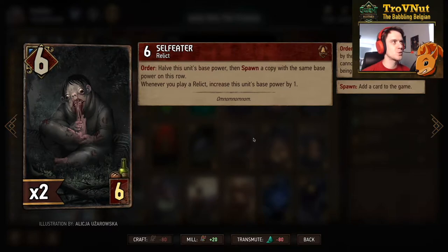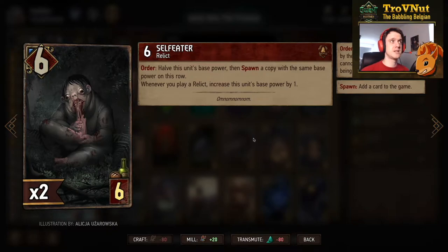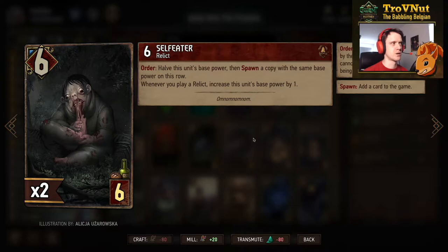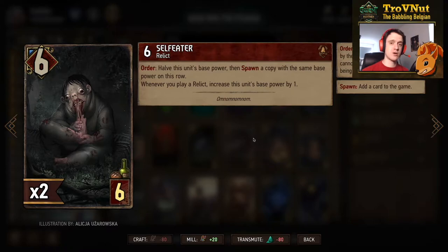One of the new cards is Self Eater — a relic of 6 power at 6 provisions. It has an Order ability so you need to wait a turn. On Order, you halve this unit's base power and spawn a copy with the same base power next to it. Each copy has a passive: whenever you play a relic you increase this unit's base power by one — basically Thrive without needing a higher-power unit. I've only included one because the problem is your opponent can always stop the engine, as only the final copy retains the Order ability, and that copy needs to stay alive.